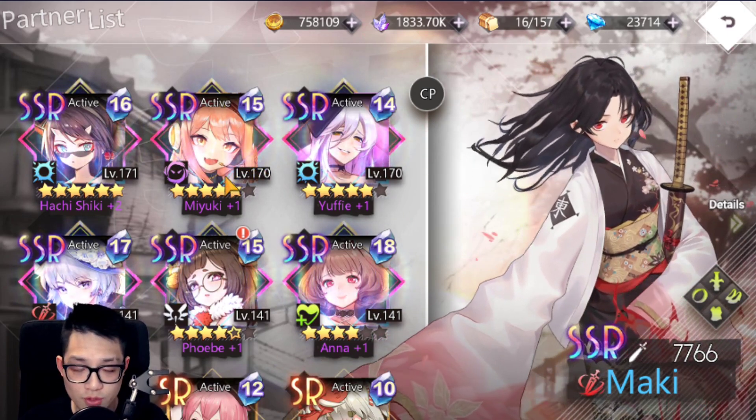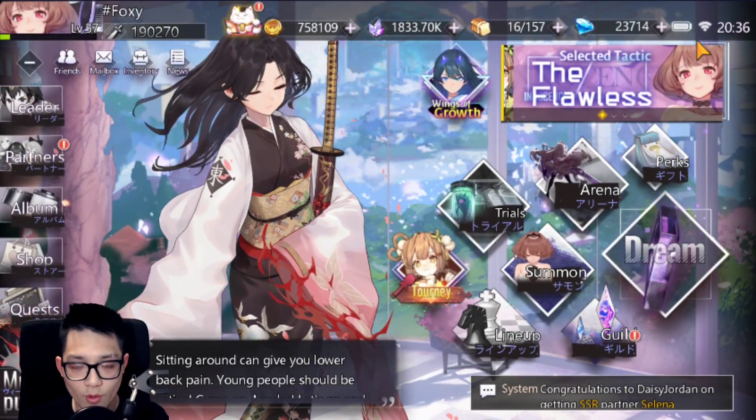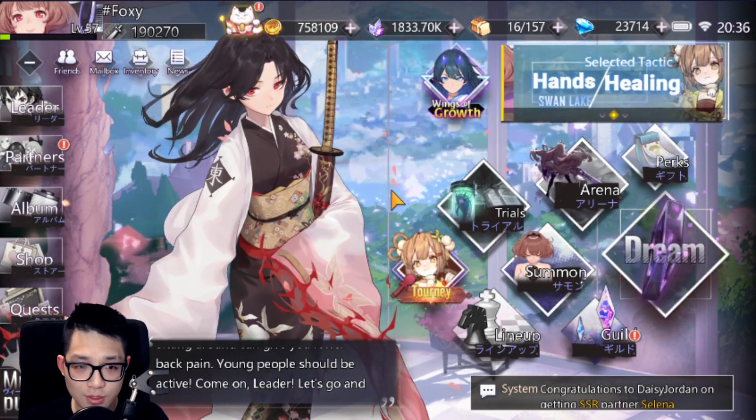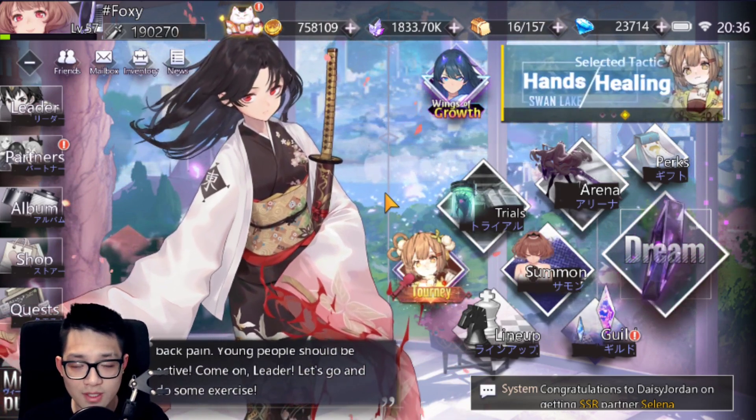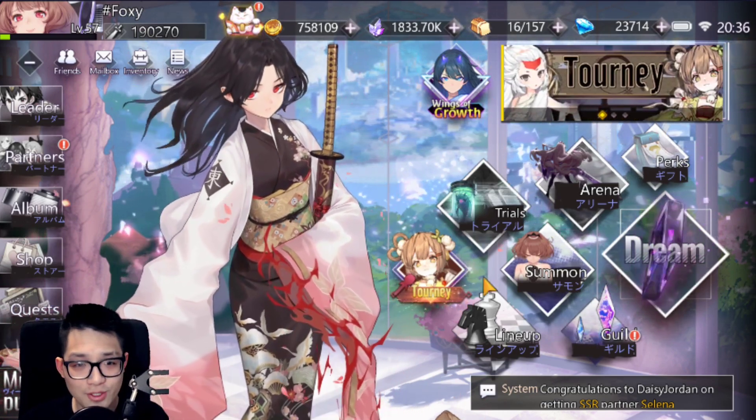If you really want to try hard, the perfect start in my opinion is Miyuki plus Yuffie or Maki. Double AoE is going to help you clear the scenario super easily. Anyway, that's the best start for Illusion Connect — hope you guys check out the game. If not, share it with a friend, leave a like, comment, and subscribe to help the YouTube algorithm so I can make more Illusion Connect videos.